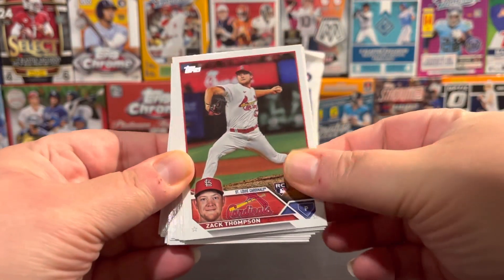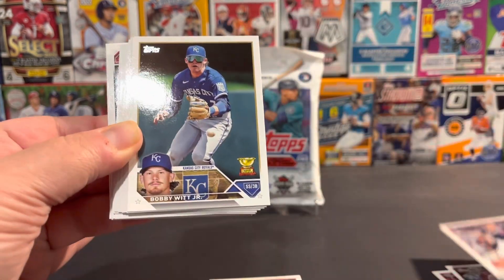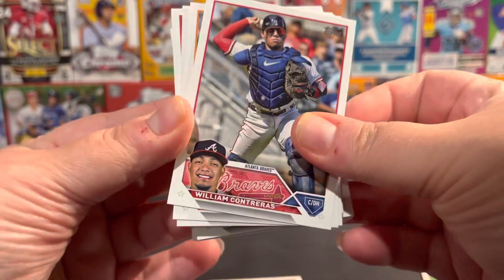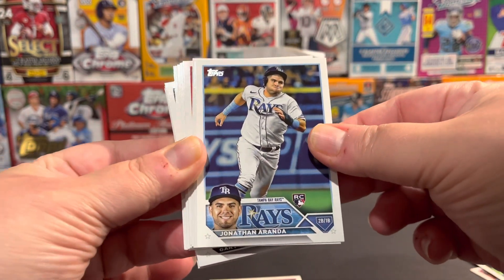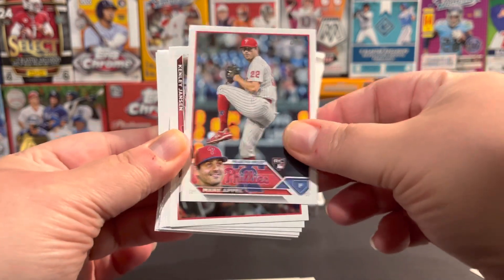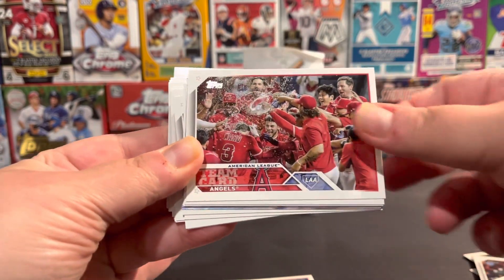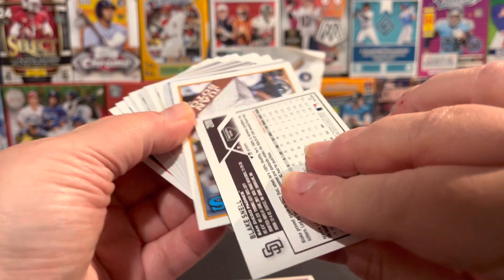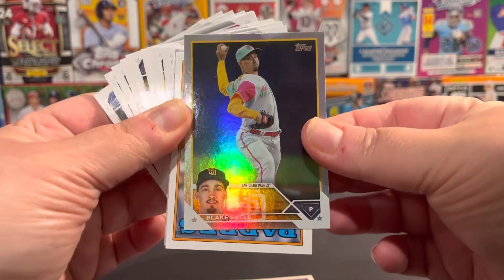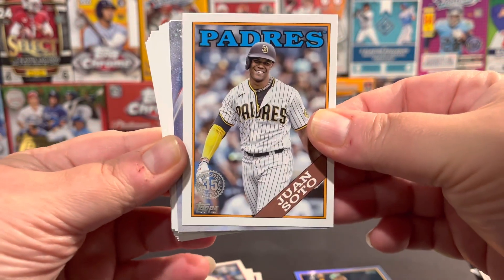So we won't spend too much time on the base. Zach Thompson Rookie there. Chris Bryant. Bobby Witt. Contreras. Miranda Rookie. April Rookie. Kikuchi. Blake Snell foil. And our 88 is Juan Soto. Nice card.